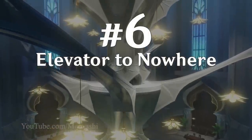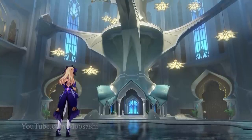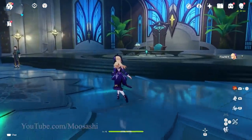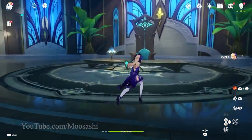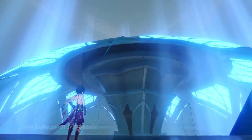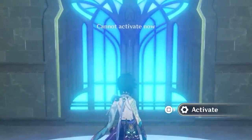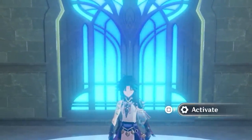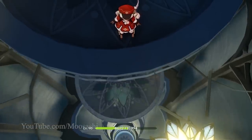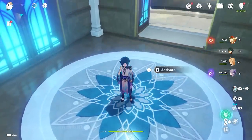Number 6: Elevator to Nowhere. Let's rewind the clock for today's final two entries, and begin with the elevator inside House of Dana. Riding it takes one to the office of the Grand Sage, but this office didn't always exist, despite the elevator having been here all along. For example, in version 3.0, there was definitely no office up here, and entering the elevator normally shows an activation prompt that does nothing. Were one to try from above, however, the elevator would start up — although it's a one-way ticket because the prompt down below still wouldn't work.